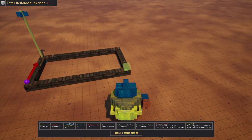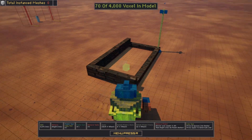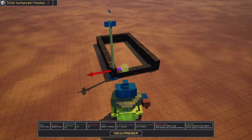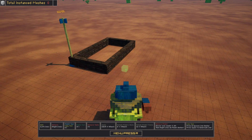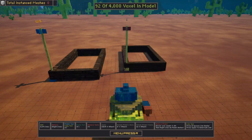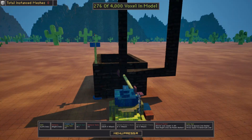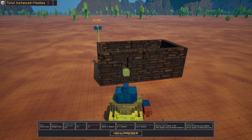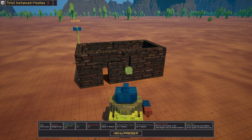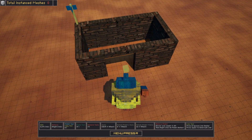Using the line tool just a bit more so you get to see how fast you can create a model. Pressing V gives us the whole model again and we can paste it into itself. You can create a building or a wall very fast. Don't forget you can use multiple block types per model, as long as you stay within a limit of 4000 blocks total.